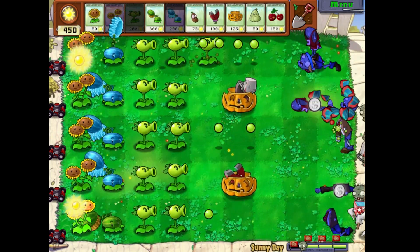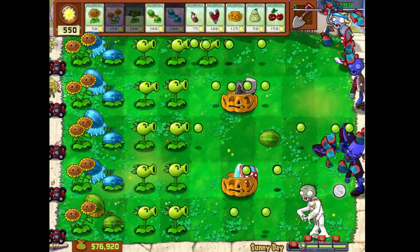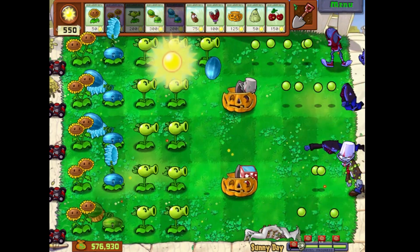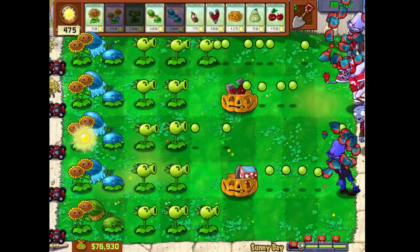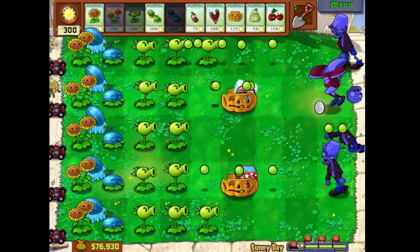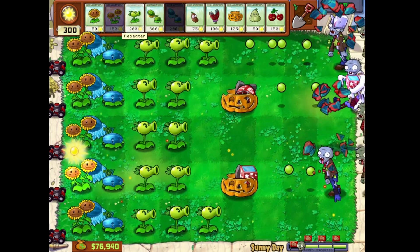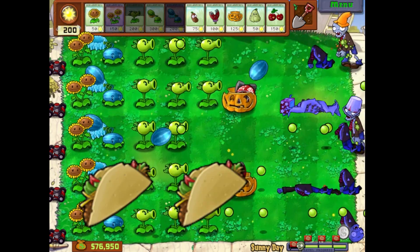Next minigame: Sunny Day. Instead of getting 25 sun from the sky like usual, you now get 50. That's it. So this level lets you save up tons of sun very easily, so it's not exactly difficult or even that interesting. You can set up some pretty powerful defenses at least. I'll give it a two.